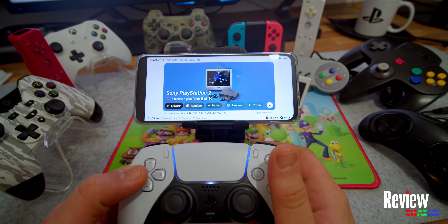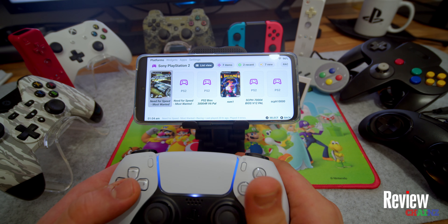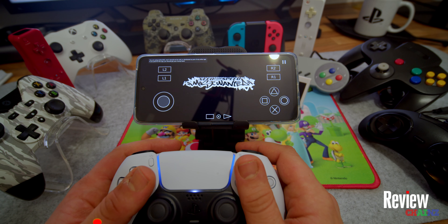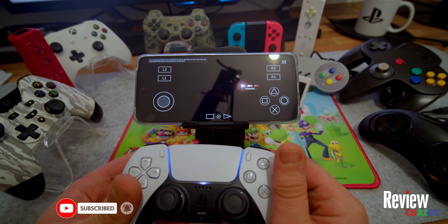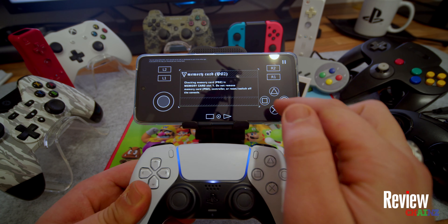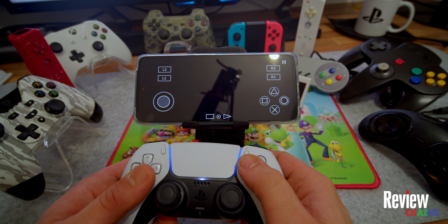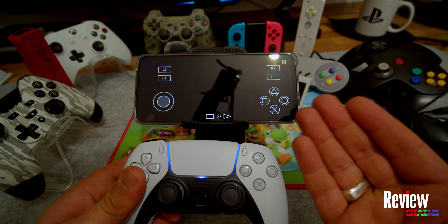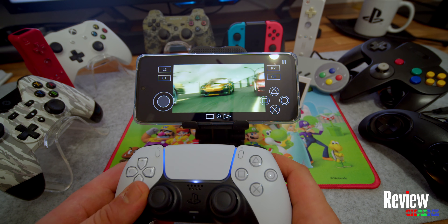Let's test the emulators. Starting with PlayStation 2 - one of the more difficult ones. Going to Library and choosing Need for Speed Most Wanted. As you can see, the game is starting up. The buttons appear on screen but when the game starts and I begin playing they disappear - pressing a button brings them back. Now we're actually playing the legendary Need for Speed Most Wanted.